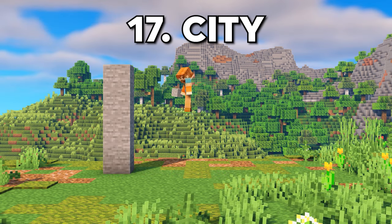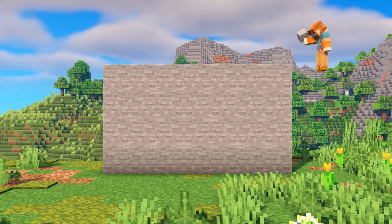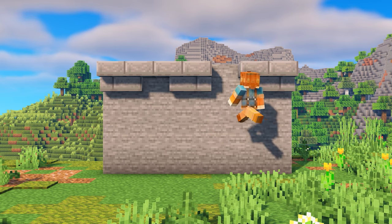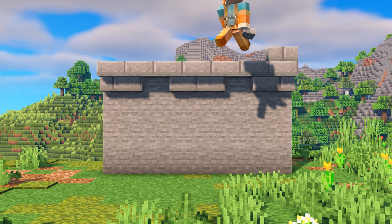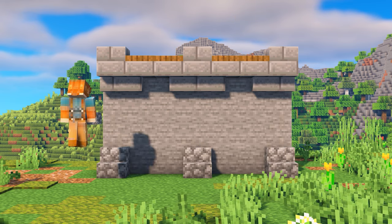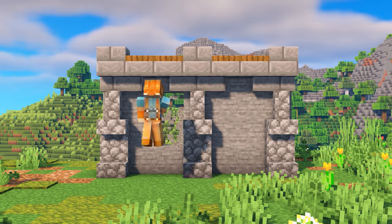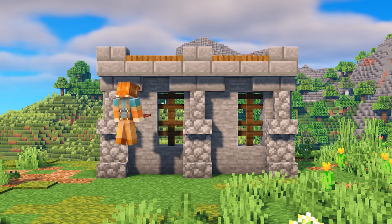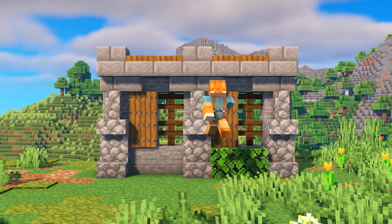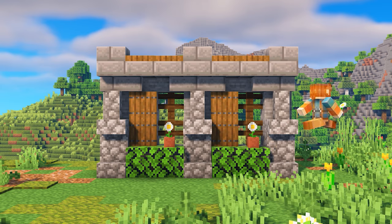Next up is the biggest wall of this video. I imagined this wall wrapping around a huge city, so I designed it to be both big, detailed, and defensible. I started with a big flat stone wall to ensure it's defensible and has a strong base. I'm adding a pattern at the top that kind of resembles what you'd see on a castle, which makes the wall look even more defensible. I also added some support beams along the wall, and in between the support beams, we can add some windows using spruce fences. Placing some shutters beside them is a nice detail, and then to add a pop of color, I added some leaves as well as some flowers.